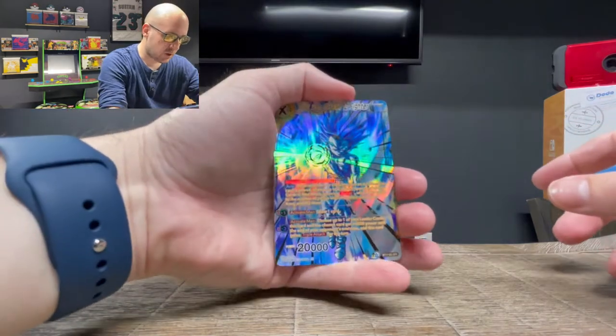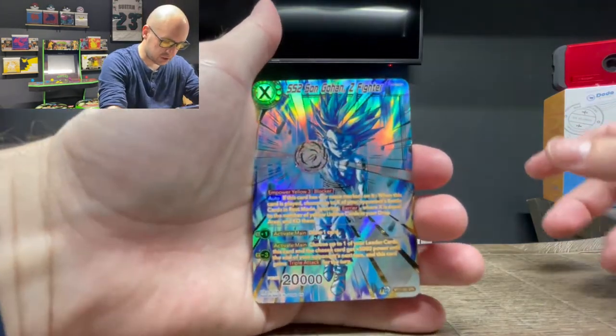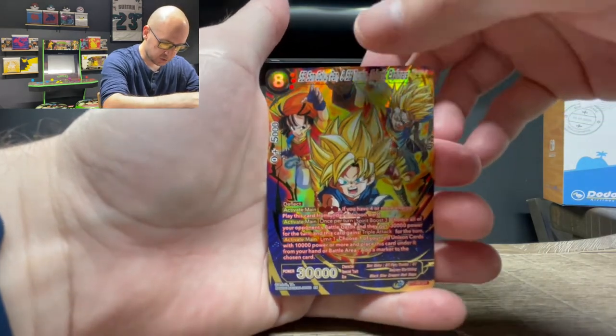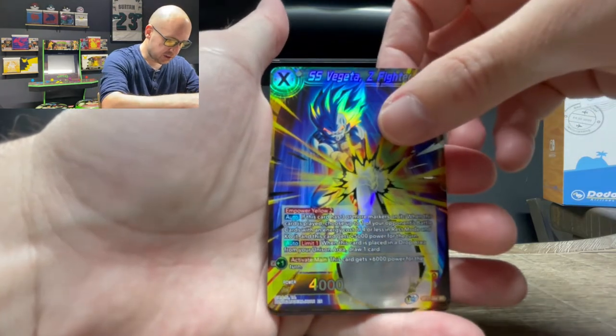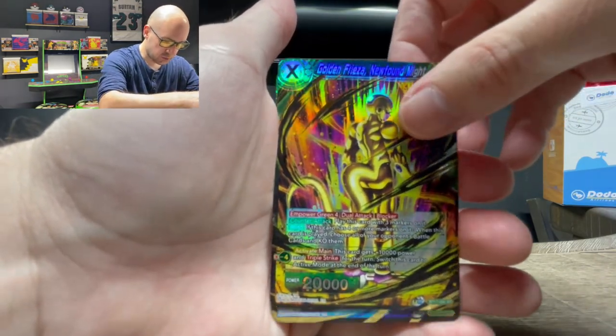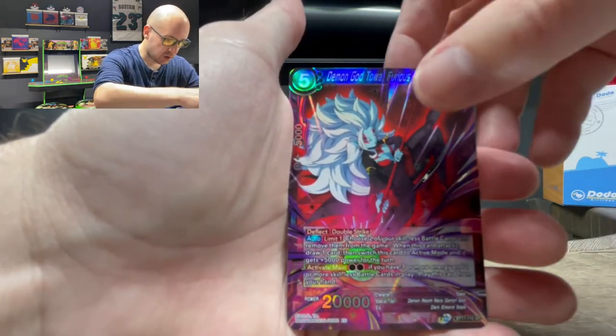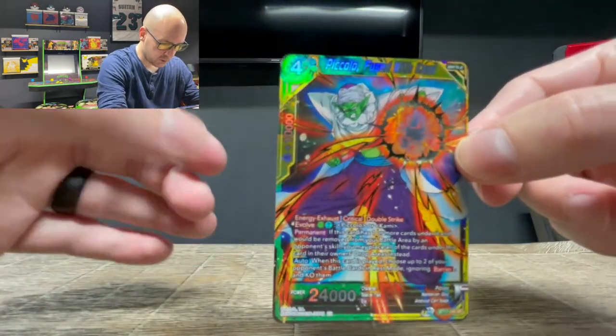Son Gohan Z-Fighter Special Rare, Son Goku, Pan and Trunks Galactic Explorer Special Rare, Vegeta Z-Fighter Super Rare, Golden Frieza Super Rare, Frieza Galactic Dynasty Super Rare, Demon God Toa Furious Onslaught Super Rare, and Piccolo Fused with Kami Super Rare. No secret this time — that's okay, still got some nice cards. A couple duplicates — it's bound to happen. I wish it would happen later rather than in a second box, but it's okay. I got a lot of Rare Foils, so I'm excited for that.